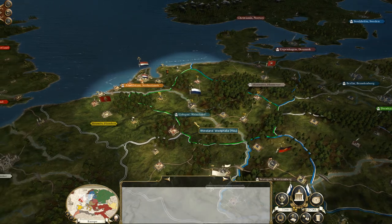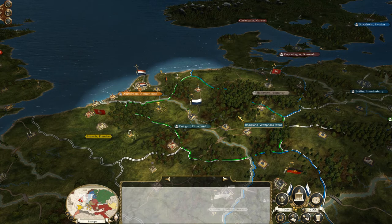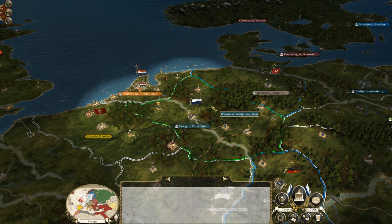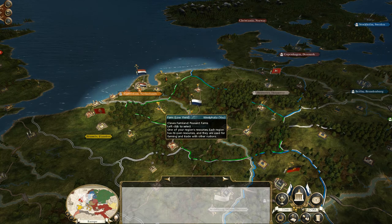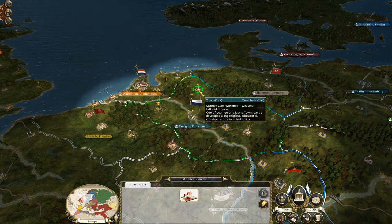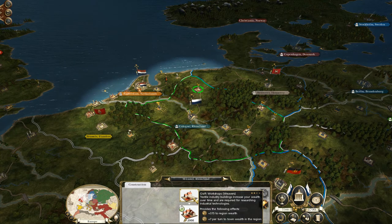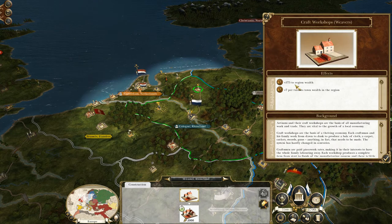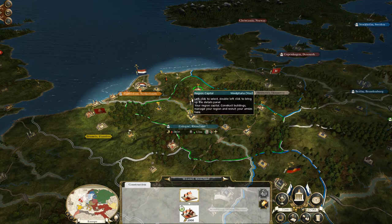Back to Westphalia. As you can see, you do start out with a very healthy dose of production here — it really is a fine region to start with, probably one of the finest small nations. There are a number of individual regions all within what would be latter-day Germany. Here in the Rhineland and Cologne we have available farmlands, and we also have craft workshops — already a wonderful economic base and a wonderful industrial base to start off with.